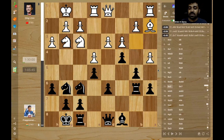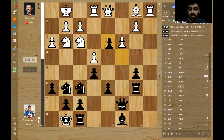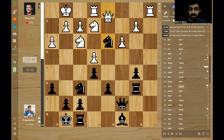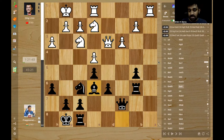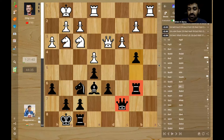Here, Ding Liren plays Bishop back. But now Pragnananda has got a lot of space on the queenside and he builds on it. He plays Queen c7, takes, takes, Bishop back, takes, takes. Knight comes to f4 because there's no dark-squared Bishop - that's a good square for the Knight. Knight e2, takes, takes, Bishop e6 - the final piece comes into the game. Knight g3 and now comes b4. Pragnananda unleashes his queenside attack with the b4 push.